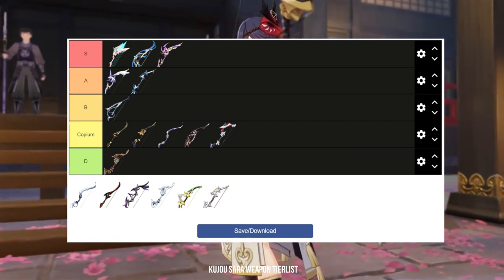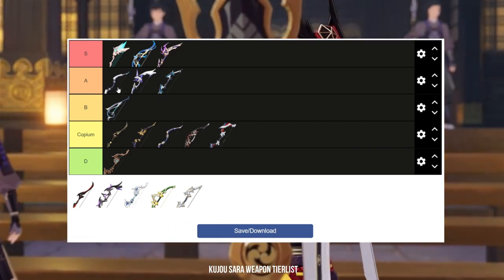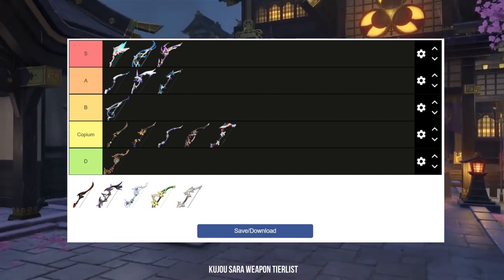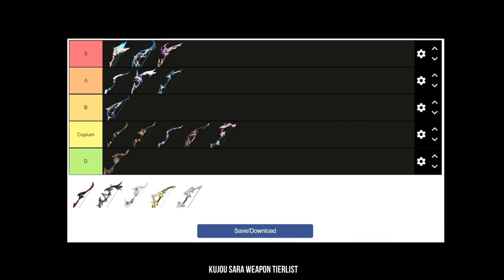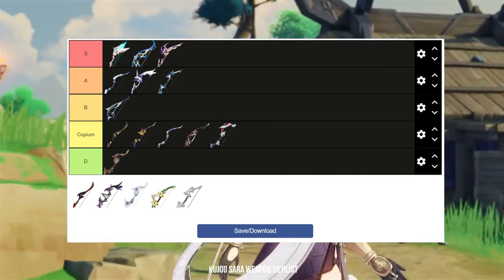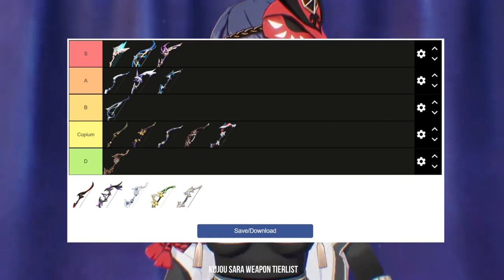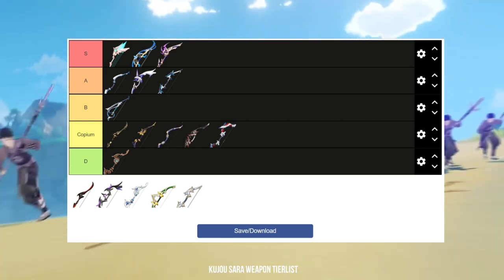Next we have the Sacrificial Bow, and I think this is the best 4-star bow for Kujou Sara. It has the highest base attack out of any 4-star bow, similar to Alley Hunter, but also has energy recharge as its main stat — perfect for her kit. The Sacrificial Bow's passive also allows her to spam her elemental skill much more often for even more damage. Every time her elemental skill strikes, it generates 3 electro particles, which is good for Kujou Sara herself and the entire team. I'm putting Sacrificial Bow in A tier.